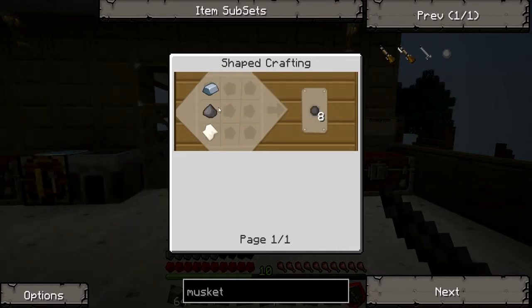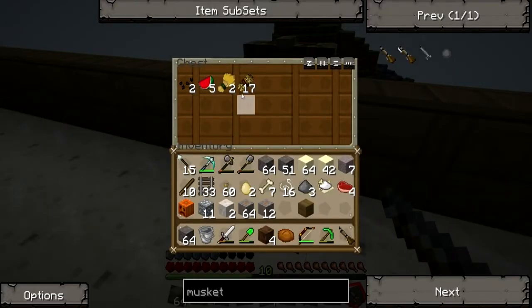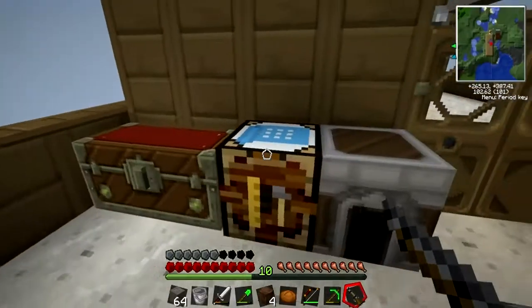I need paper. Wait — that's why I have sugarcane. You guys need wood, right? Yes. You don't have to get wood.